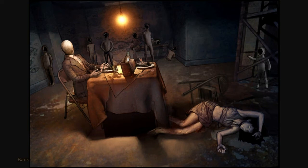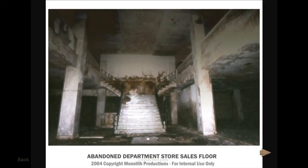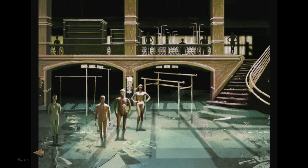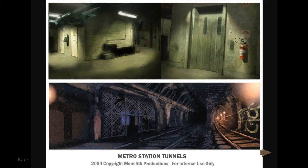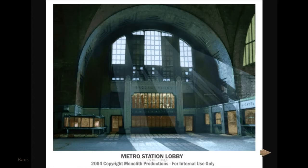Actually this is from the first level. Abandoned department store. Yeah, this was a creepy level. So overall I think my favorite levels were the department store, the school, the Appleseed orchard — you know, inside the house — and the library.